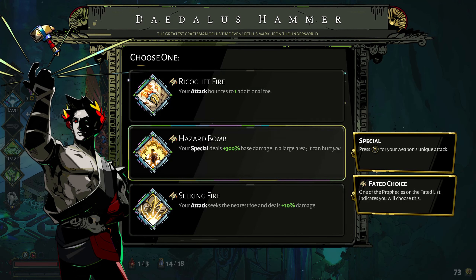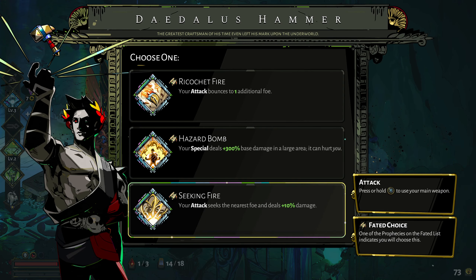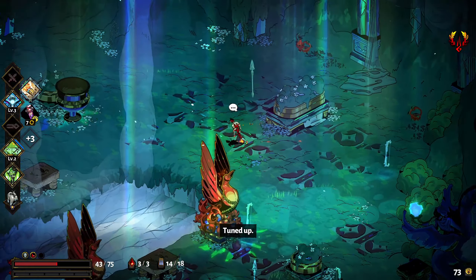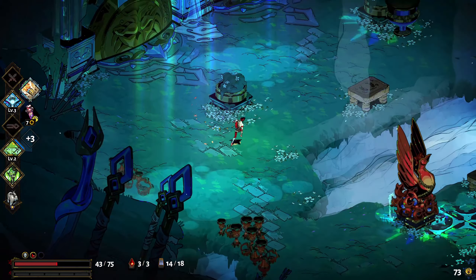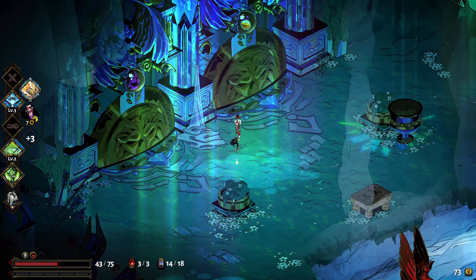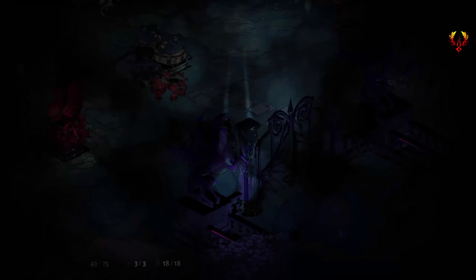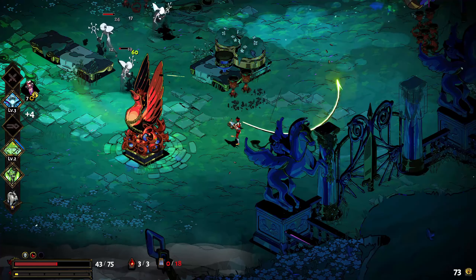Your attack bounces - that could work. Your special deals plus 300 base damage but it can hurt you. No - the way I play this game, no. Your attack seeks the nearest foe and does a bit more damage - this seems like it would produce more damage overall. Not so much against bosses, but if I can do well in the level itself, then I don't need to worry too much about bosses. So let's try and see if I can get that.